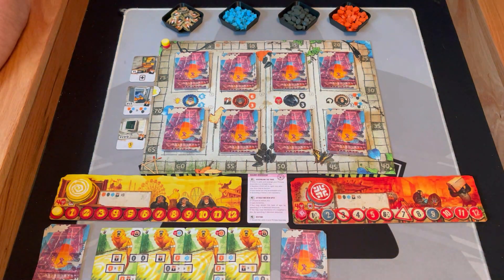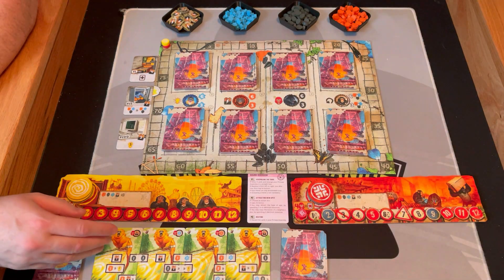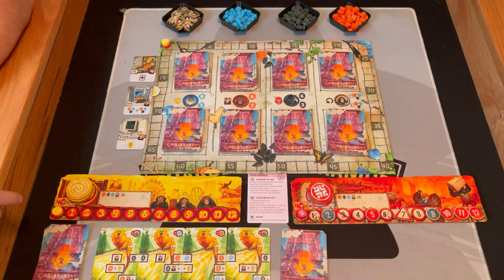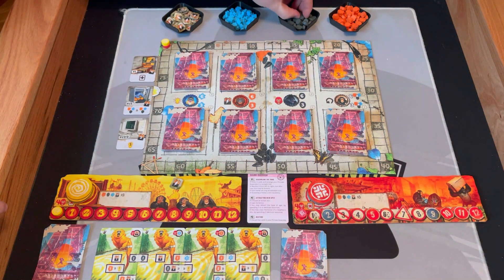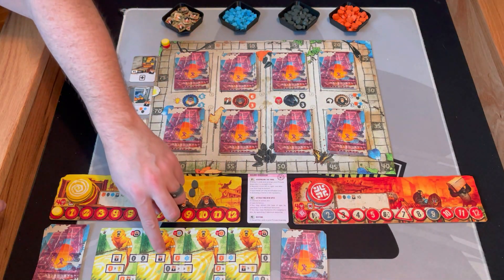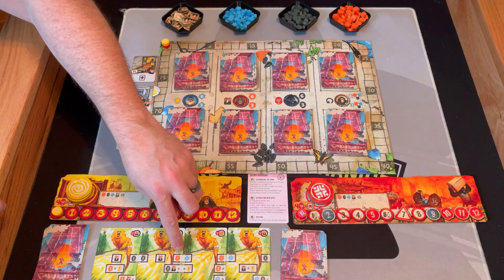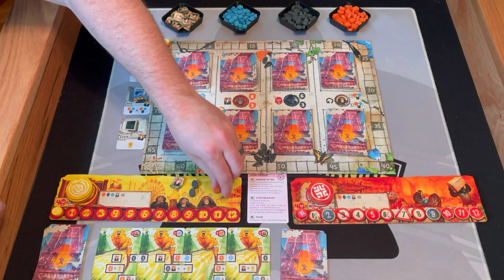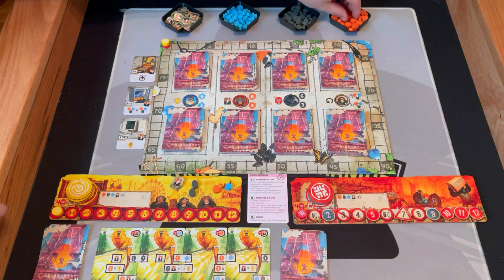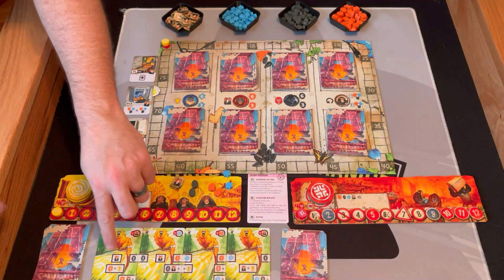I'm trying to decide which resources I want. I think I'm going to go this way because this one doesn't have a box. Then I'm going to collect — anything in a completed box you collect. So I'm going to get a battery, two grains, another battery, orange and blue — fruit and flowers I think — another fruit and flower. You go left to right, top to bottom.